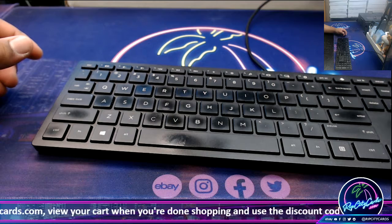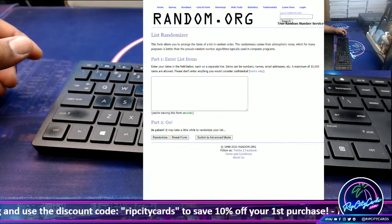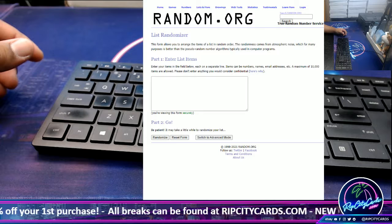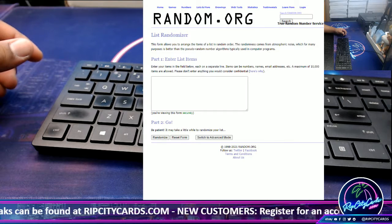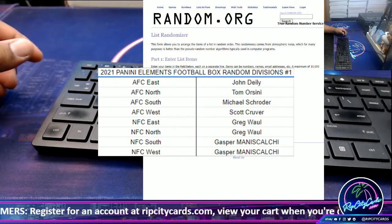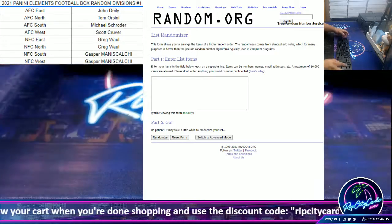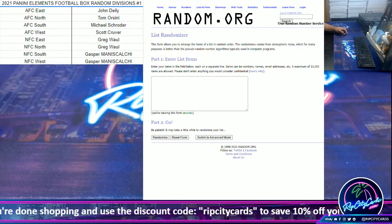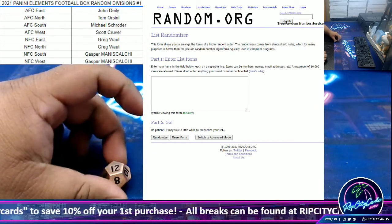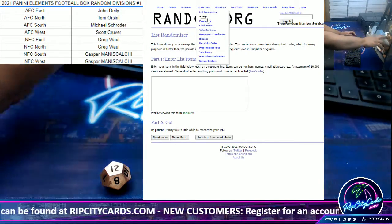Everyone gets a random division in this — there is the randomizer. Let's put the table up — there's the whole list. Let's roll the die. We're gonna go 12 times, random the names then the divisions and see who gets what.